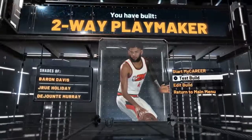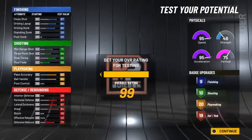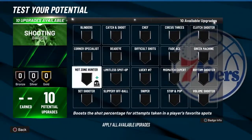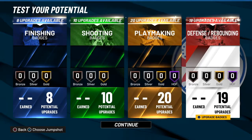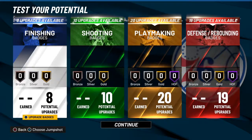Here is the badge count: 8 finishing, 10 shooting, 20 playmaking, and 19 defensive. You get Hall of Fame playmaking badges, Hall of Fame defensive badges, Gold shooting badges, and Gold finishing — the most balanced overpowered build in the game. You have 95 speed, you're 6'4", Hall of Fame defense, Hall of Fame playmaking, and you're pulling off shots from wherever you want and dunking on kids. This build is pretty good and I wanted to show you guys as soon as Season 2 dropped.